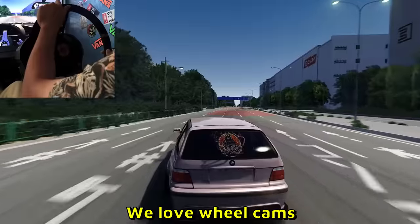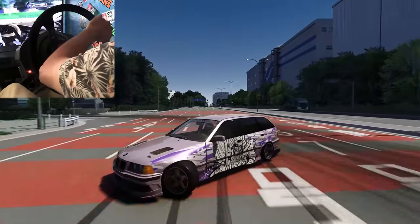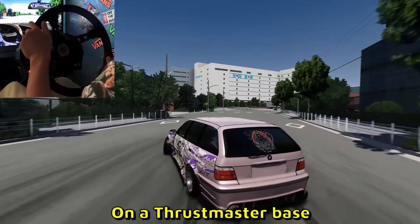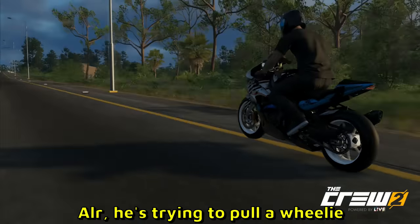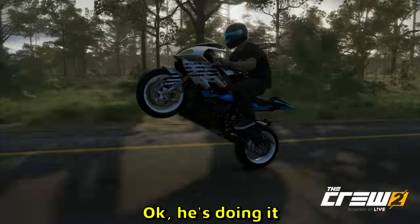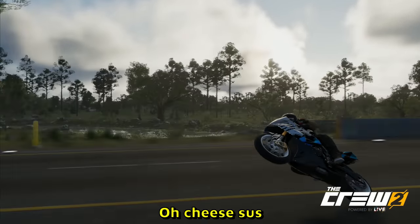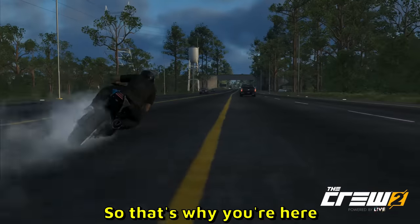The car he's driving is a BMW E36 wagon — he has a deep dish steering wheel on a Thrustmaster base. The game is The Crew 2. He's trying to pull a wheelie — okay, he's doing it! That is a magnificent wheelie. He's avoiding traffic — that looks really dangerous.